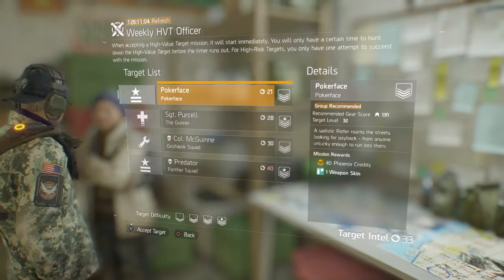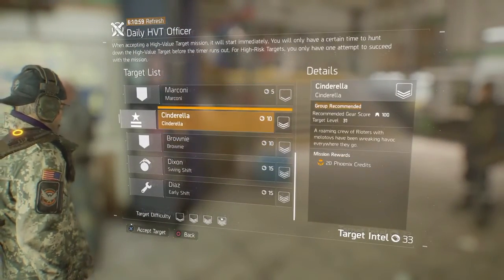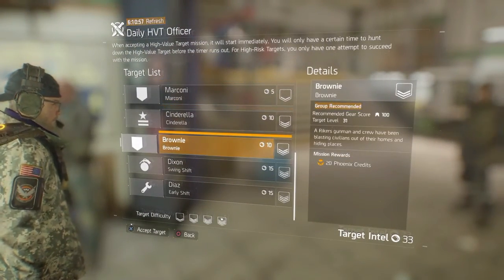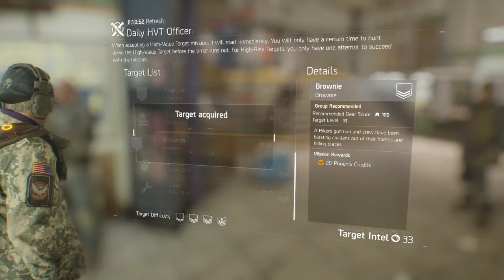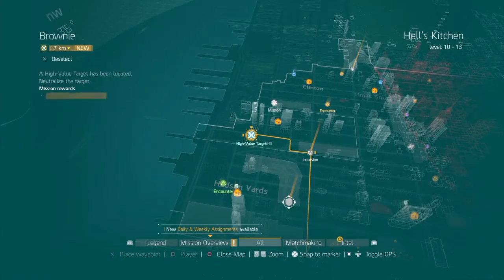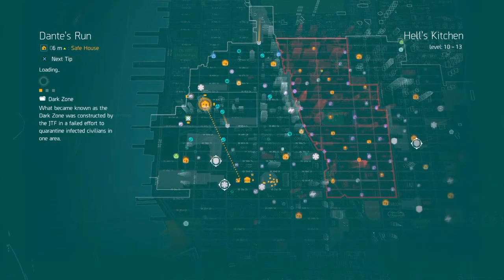For the 1.4 update, they're matching gear score weapons with the actual gear score. So a 182 weapon is like a 204 gear score, a 204 weapon is a 214 gear, and a 240 or 260 is 229. So the max gear score would be 229 for this new update, according to their meeting conference.